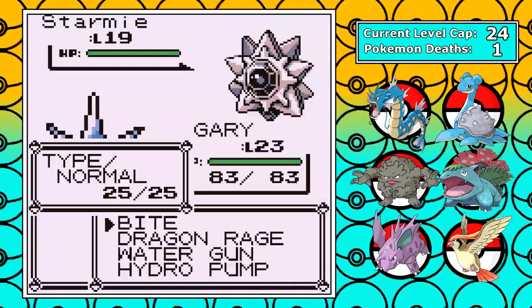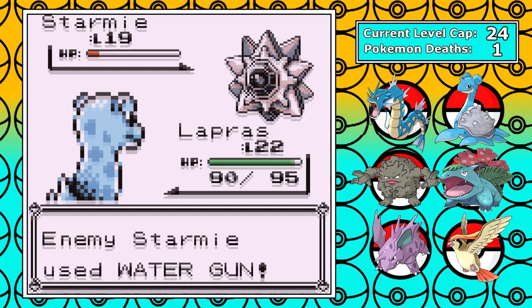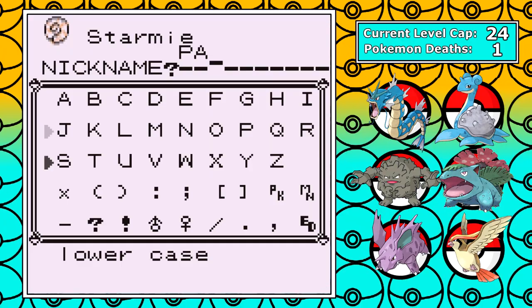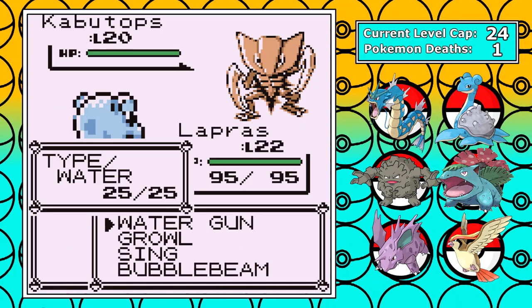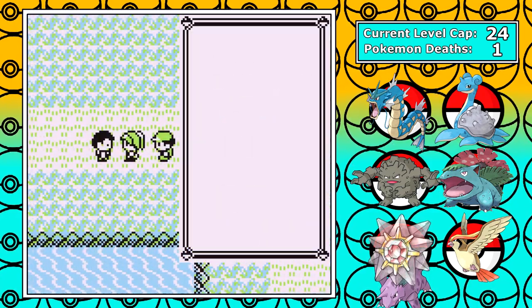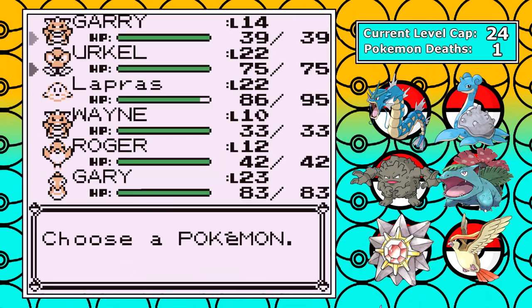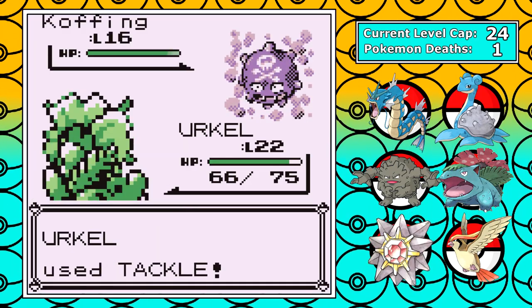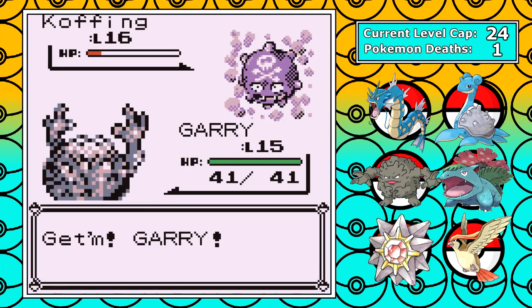I then move on to Diglett Cave for my encounter, and I get the savior of the run — Starmie. I can't name it Patrick since I did that for my solo run video, but I name it Pat with two T's. I hate to reveal this information now, but my catches up to this point are essentially all I'm going to be using. It takes forever just to train up four, five, six Pokemon as it is, and I'm going to take advantage of grinding and keeping my levels up with slow and cautious play. I don't really catch or use any other Pokemon outside of what I have now.